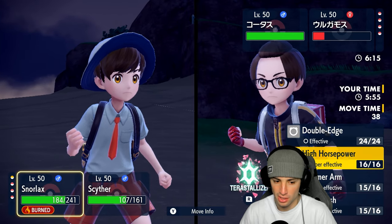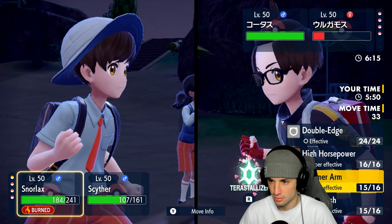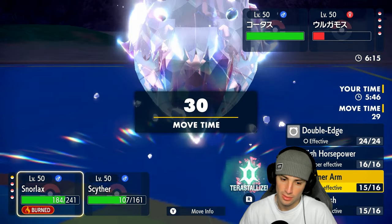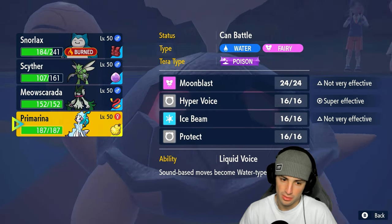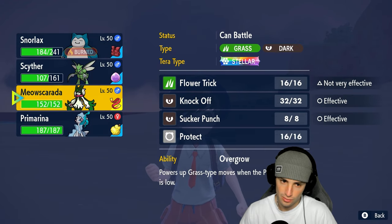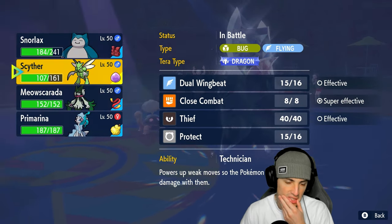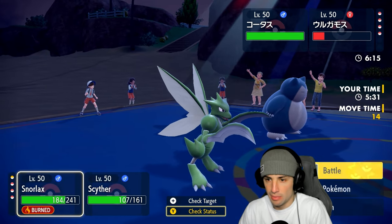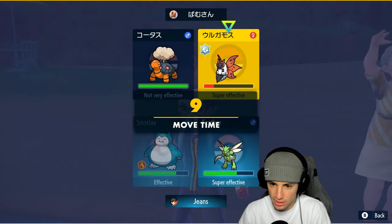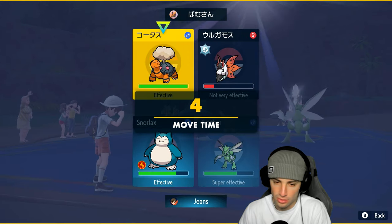I'm going to go into a Tera Dragon here. I have Primarina who I could hard swap into, or I could Tera Dragon and look to rip up into this Torkoal. I need to KO Volcarona though. I'm going to Tera and go for Dual Wingbeat.